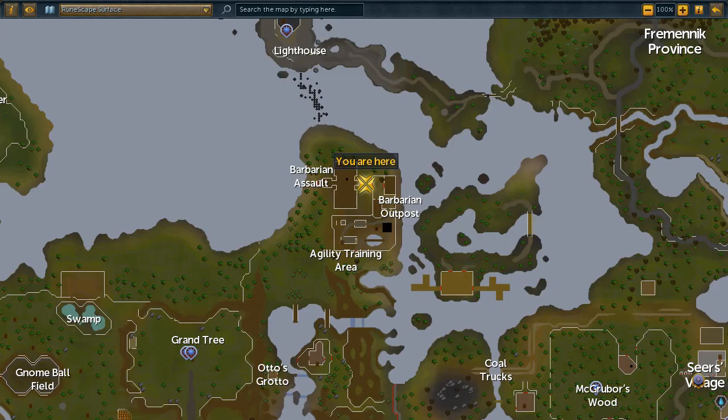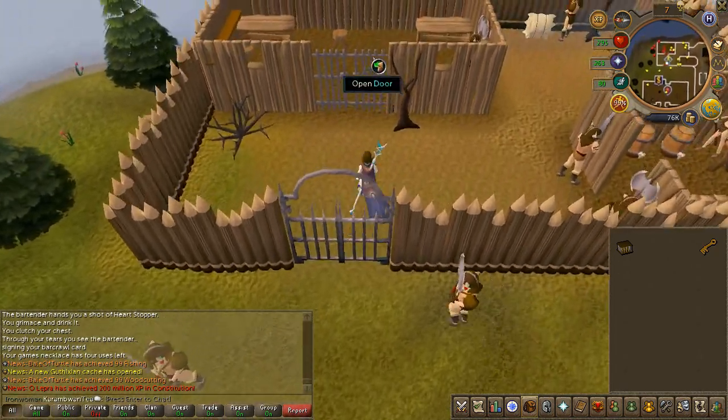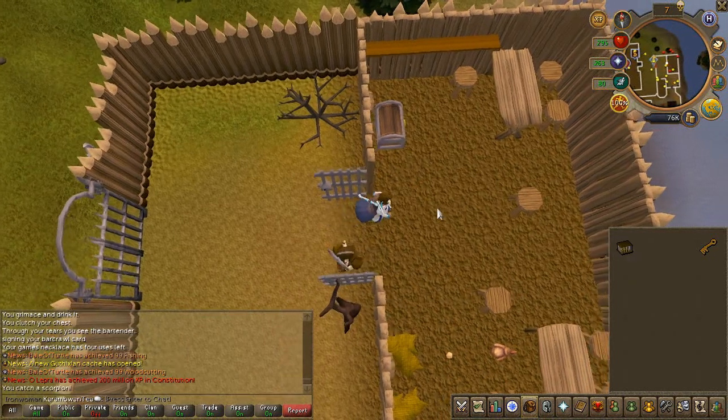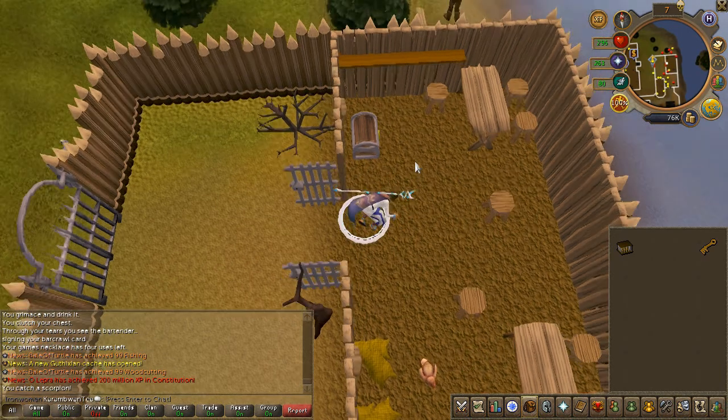For the second scorpion, head to the barbarian outpost. I suggest a games necklace teleport. Go inside the fenced area and you will see the scorpion inside a building. Use your cage on the scorpion.